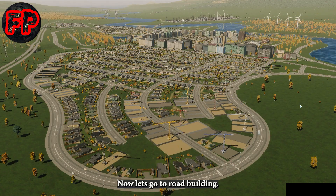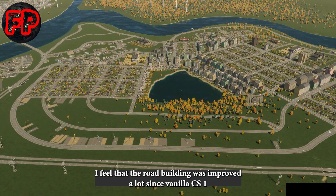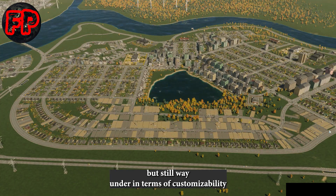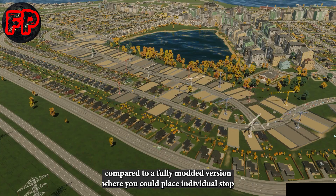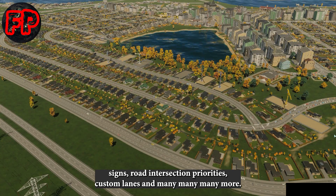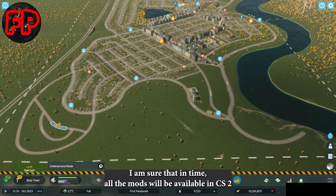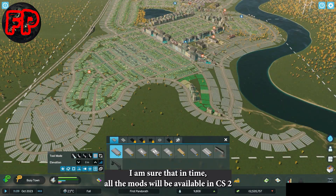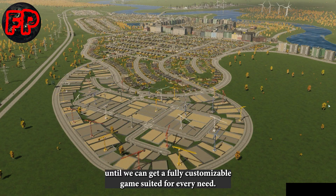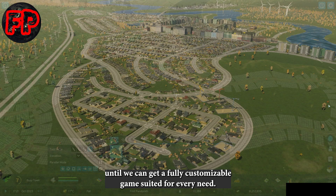Now let's go to road building. I feel that the road building was improved a lot since vanilla CS1, but still way under in terms of customizability compared to a fully modded version, where you could place individual stop signs, road intersection priorities, custom lanes, and many more. I am sure that in time all the mods will be available in CS2 and it's just a matter of time until we can get a fully customizable game suited for every need.